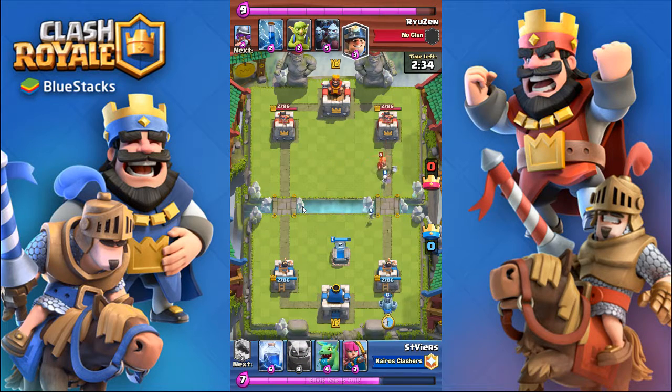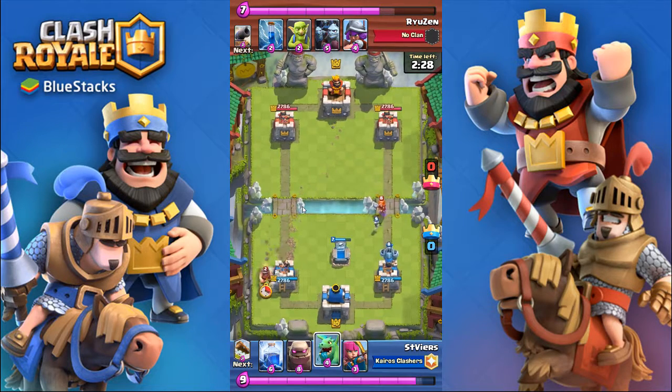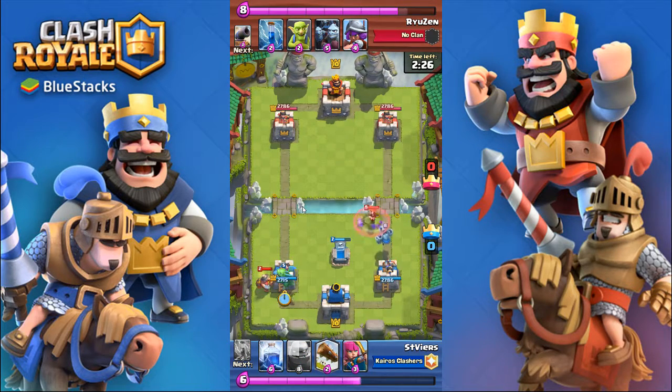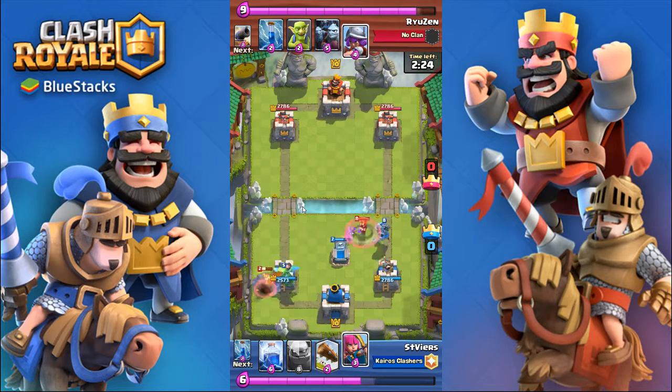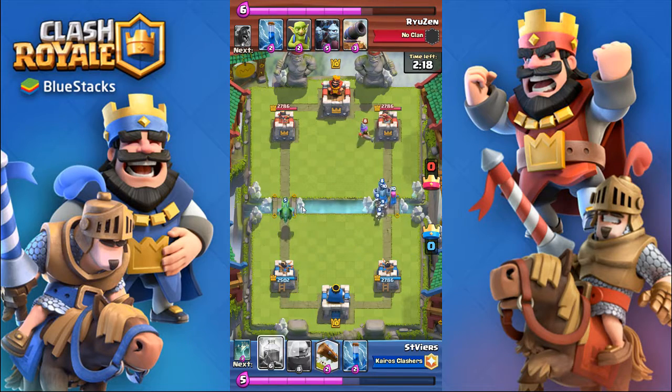Here we both drop our early stuff. Mine's a bit cheaper, which is good because it means I can afford to spend a bit more. Right here I'm pretty sure I'm going to come out ahead. The money goes into the other lane — looking back, I should have probably just ignored that and focused all my attention on the right lane. This might have been a much easier game.